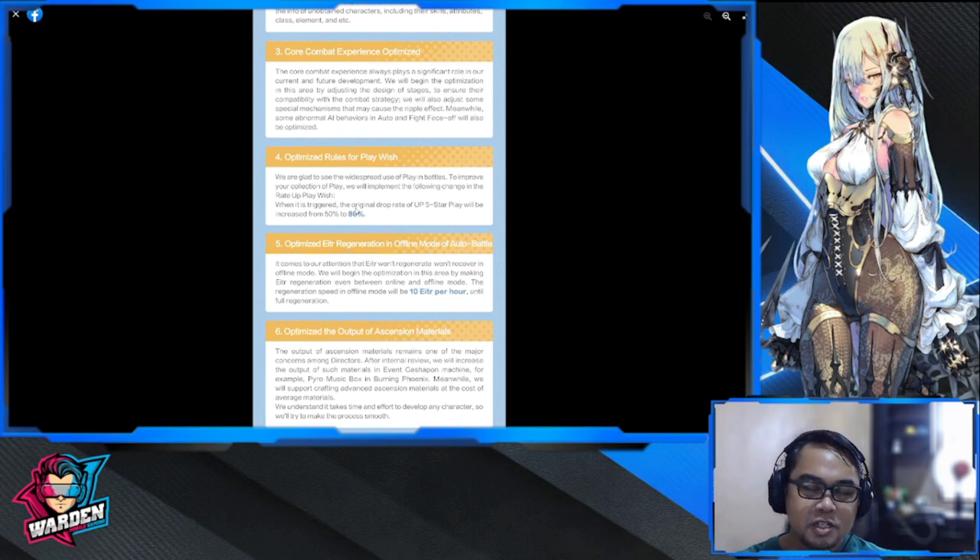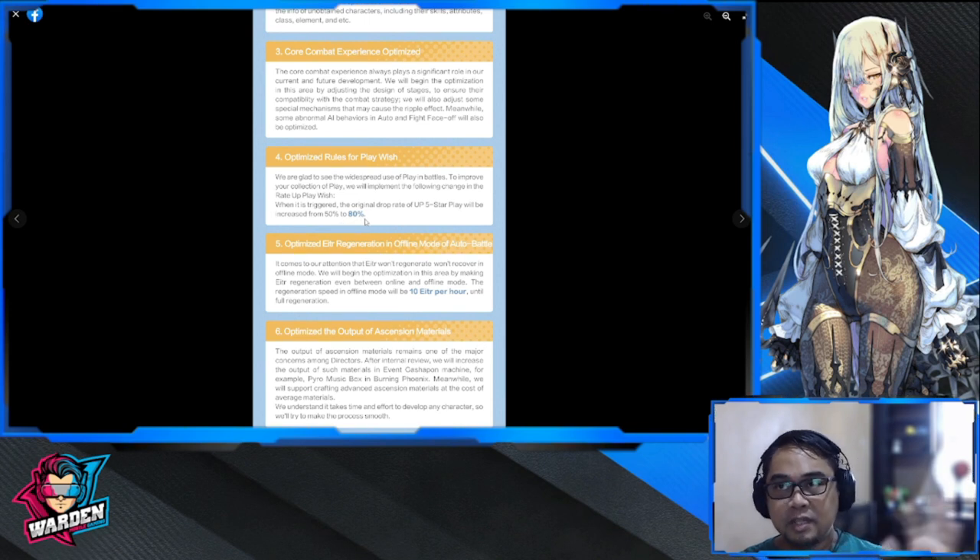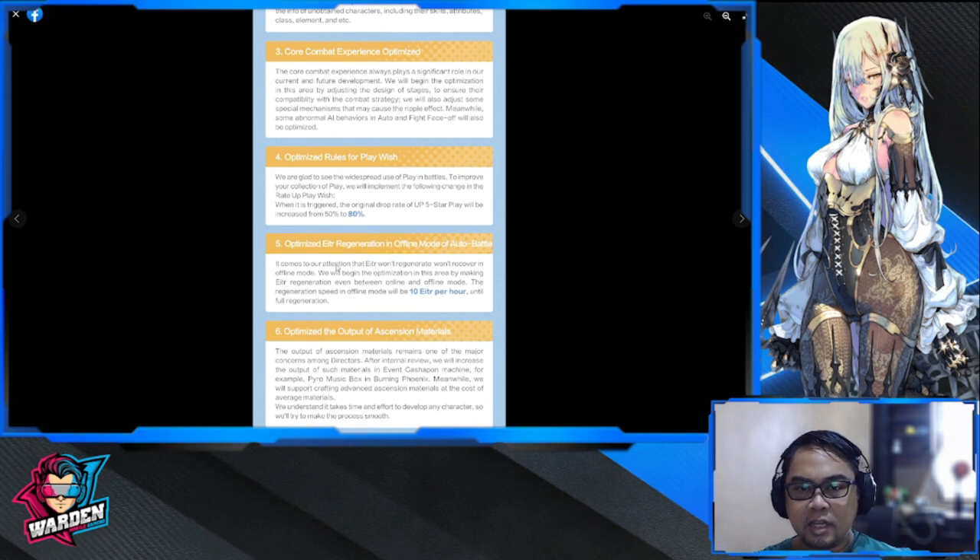The gacha system — Play Wish — is also being optimized. The five-star pull rate will be increased from 50% to 80%, which is great. I'll explain the gacha system in more detail during my feedback. Additionally, there will be optimization of energy regeneration in offline mode, with emphasis on offline regeneration.